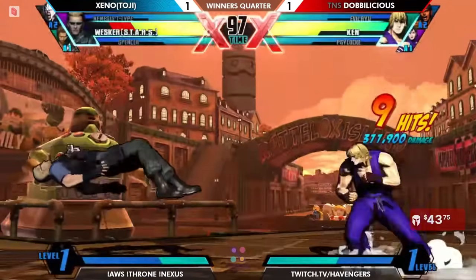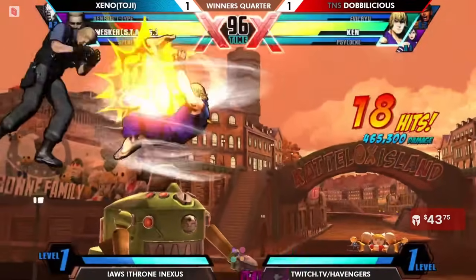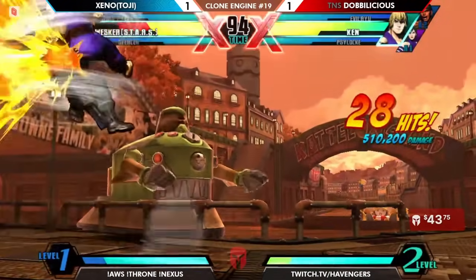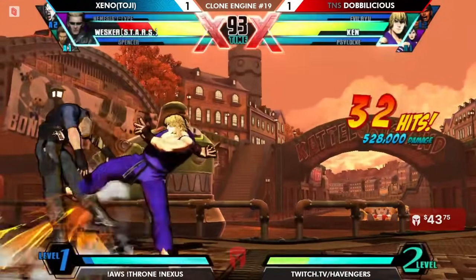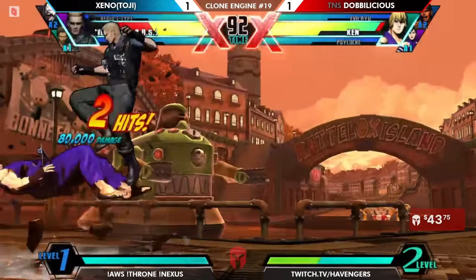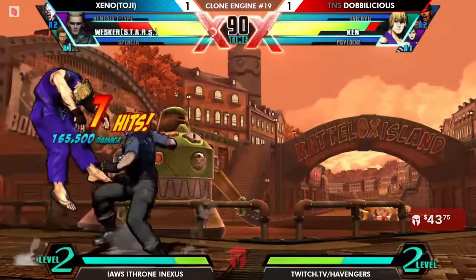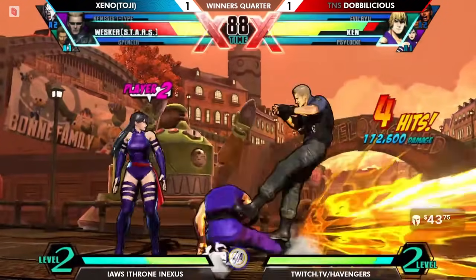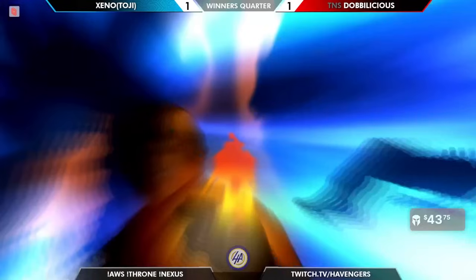Fast Tatsu catching that standing medium. Looks like this is going to build a decent amount of meter, but probably not kill. It doesn't only not kill — Tobi manages to get out. Convenient drop and a quick and efficient pick up here.